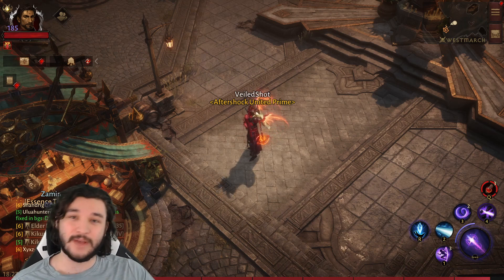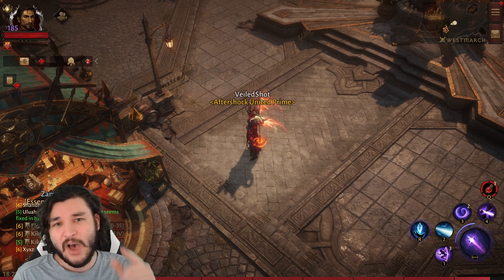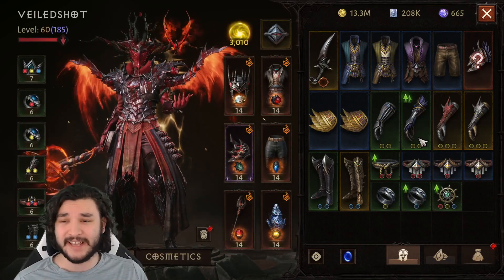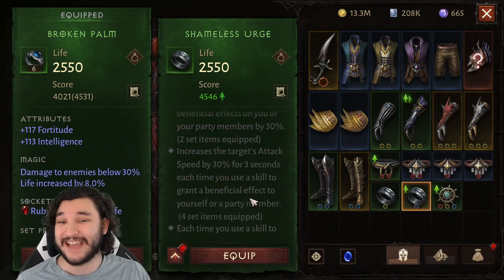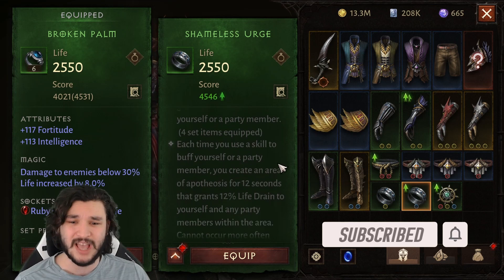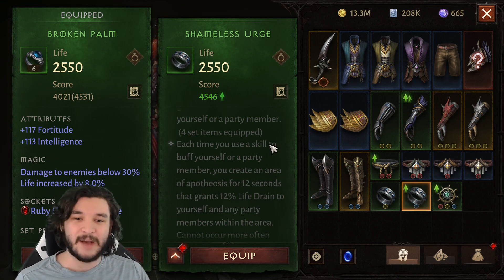Today we're comparing Vithu's versus the Grace set and which one you want to prioritize — is there one that absolutely shatters the other in DPS? We're testing it in this video. The four-piece Vithu's gives you attack speed and increases beneficial effects on yourself, granting a 30% attack speed bonus. The six-piece version gives life drain but doesn't directly increase DPS, so we'll omit that.